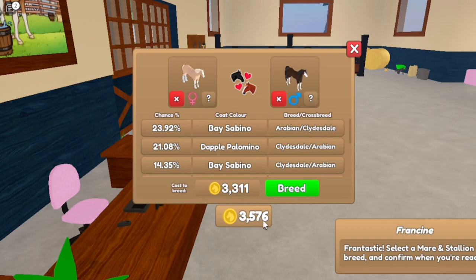I have three thousand five hundred and seventy-six tokens. Here are the chances and what breed you would get, and the coat color. For example, you have a 23.92 percent chance for a bay sabino — so that is Malika's coat.